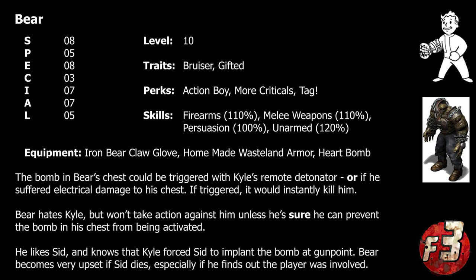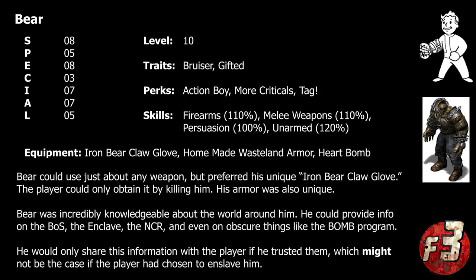Discovering this fact was pivotal if the player wanted to recruit Bear as a potential companion. Recruiting Bear required the player to either neutralize the explosive device — in which case Bear would join them out of gratitude — or to simply seize control of it instead, in which case Bear would serve them for fear of being executed. Either way, Bear had the potential to be a particularly useful and powerful companion.